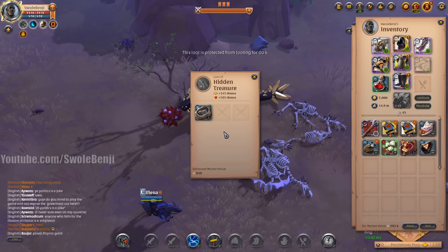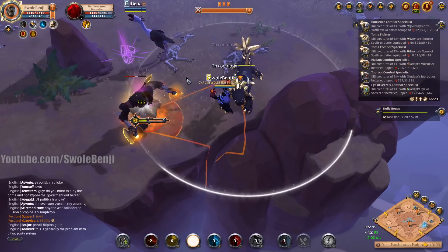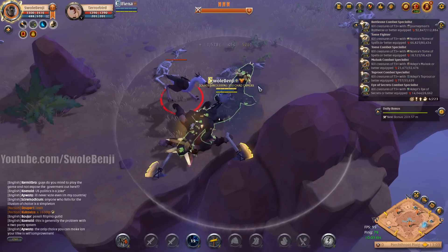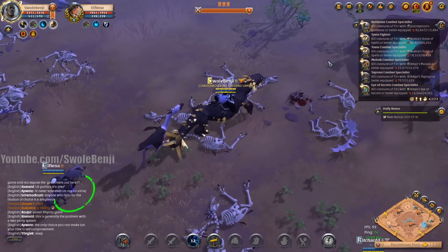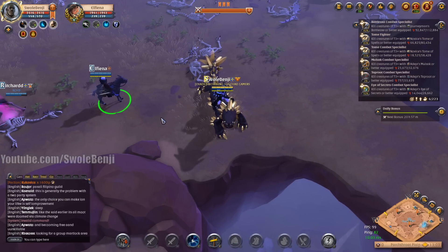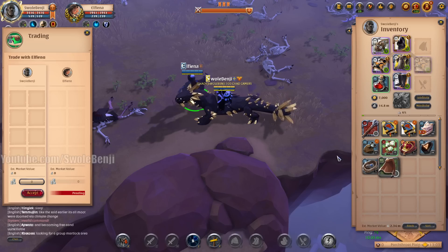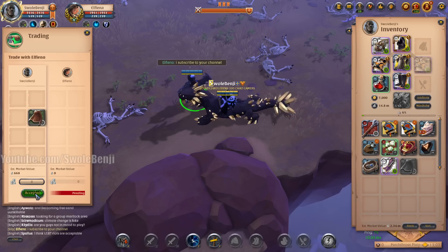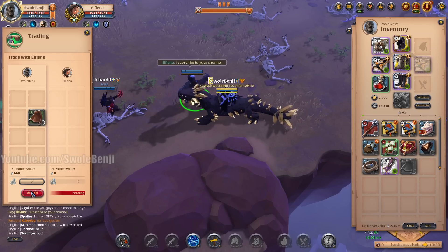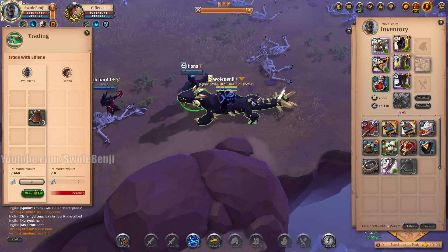We grabbed that loot but it's only 800 silver — not worth stopping for. Mobs like this open with a stun, so you have to sidestep that stun and then hit them with E — that's 16k free fame. This guy doesn't have a cape. I tried to give him a tier 3 Thetford cape via trade. He subscribed to my channel so I wanted to reward him. The cape gives passive mana regeneration.